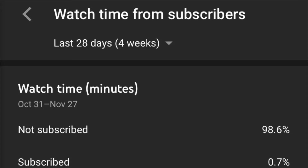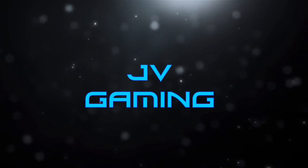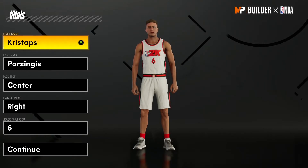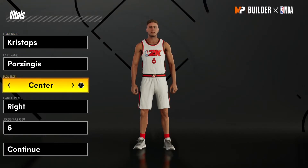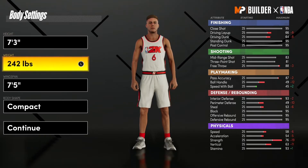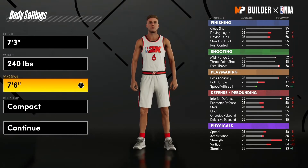Welcome back to the channel. Today I'm going to be bringing you guys a Kristaps Porzingis build on NBA 2K21 Next Gen. You know how I like to do my builds — I like to make them as accurate as possible to their actual build on the 2K rosters. I got this one super close. First off, going to the height: Porzingis is seven foot three. Onto the weight, he's 240 pounds. Looked up his wingspan — he's got a seven foot six wingspan.